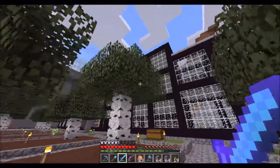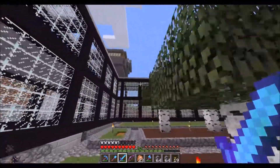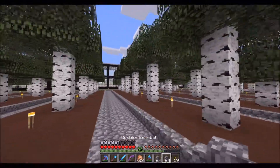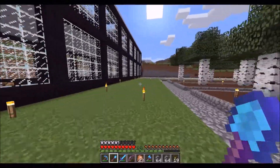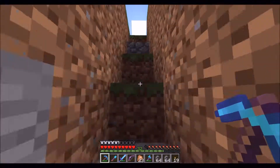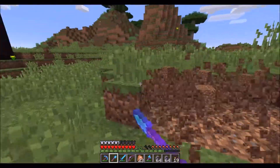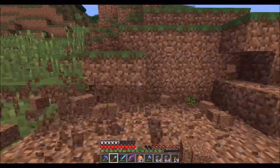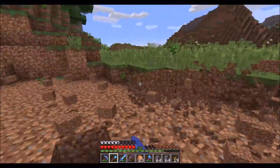Alright everybody, welcome back. So off camera I've been doing a little bit of work, and it might be a little too much — I'll let you guys be the judge. Not only have we got this farm down here, but I started plotting out a place to put a structure here, some sort of house. I also ran a wall around this area. I transported two villagers from over at that non-working iron golem farm, and our first steampunk house is now in place.